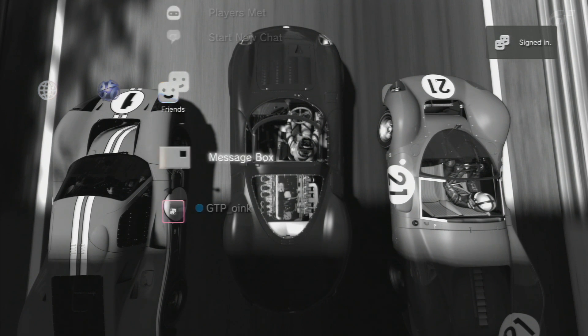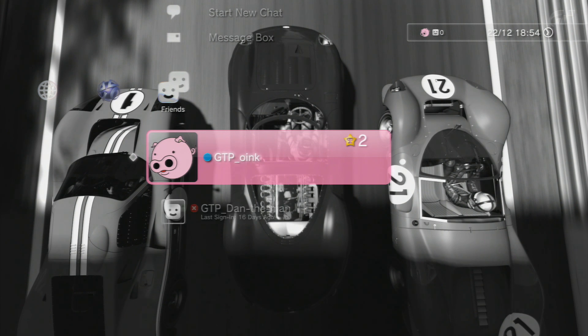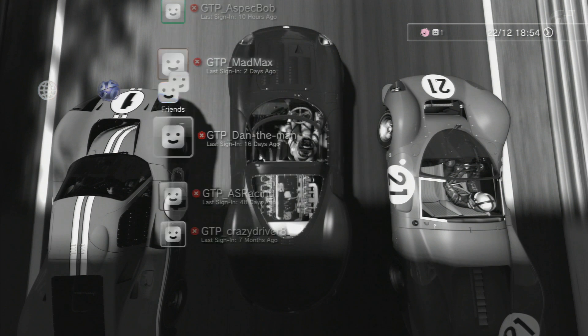Whilst the use of a GTP PSN username is not required, many people like to wear this badge with pride, and it would be encouraged. If you'd like to use the GTP username, you'll need to set up this account on your PS3. It's important to note that you can only register once and only qualify once, so choose wisely which account you want to submit with, as you won't be able to re-qualify with a different username. As an example, my normal account on PSN is oink83, however I'll be qualifying under the name GTP underscore oink.